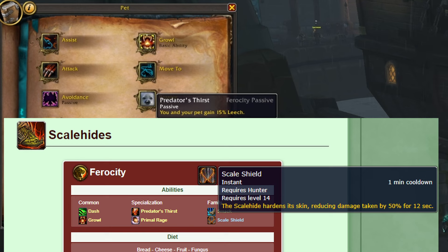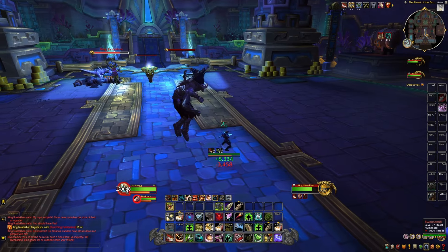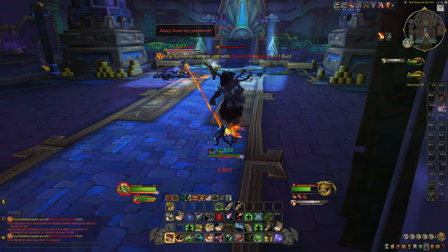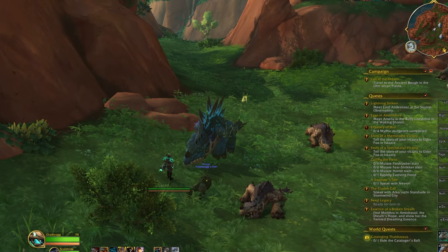In addition to all this, Ferocity pets also have their own Bloodlust. So if you wanted an all-in-one package of everything you need to solo content, you can't find anything better than a Scalehide. One you can find in the Dragon Isles is the Thunder Lizard in the Waking Shores. There's a link in the description to the Wowhead page and coordinates if you want to go ahead and find your Thunder Lizard.